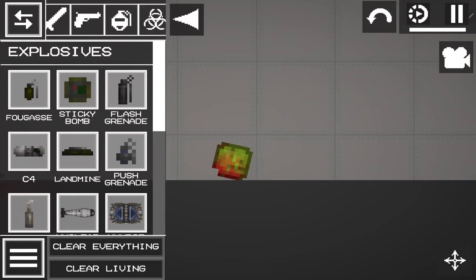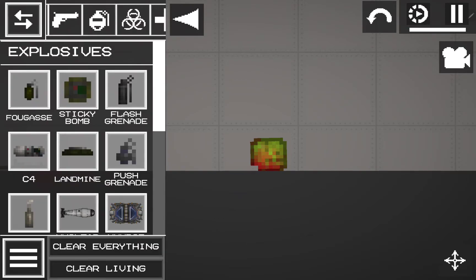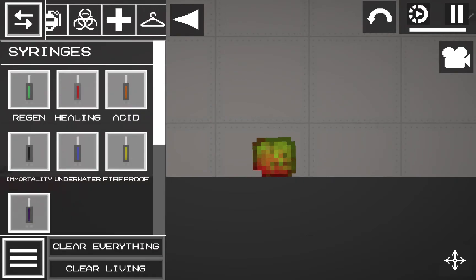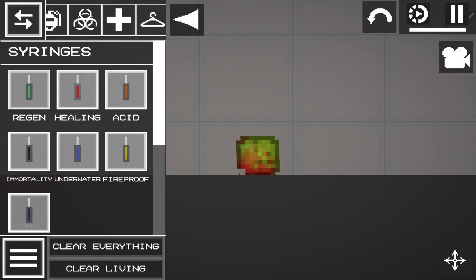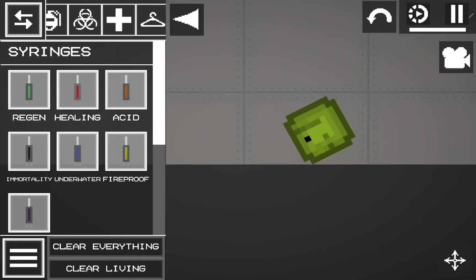This right here is a bleeding head. You wanna do like a regular head, not a bleeding head. So that's why you get a good ol' regen, and you can make a melon head. There we have it — we have a live head.